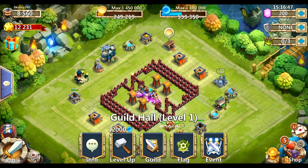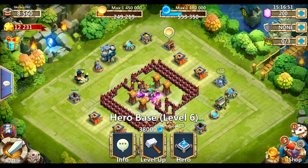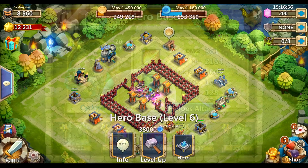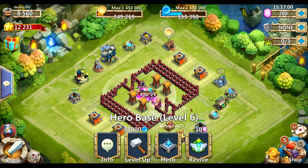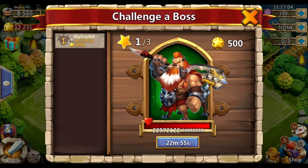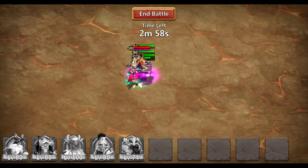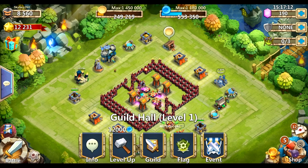If you don't have anybody that's high level, you can still do the boss battle. For instance, if you have a hero with a revive talent, that's absolutely perfect — you can use him as your aggro puller. He'll pull the boss and after he gets hit once, he will die, revive, and you won't be losing any heroes.